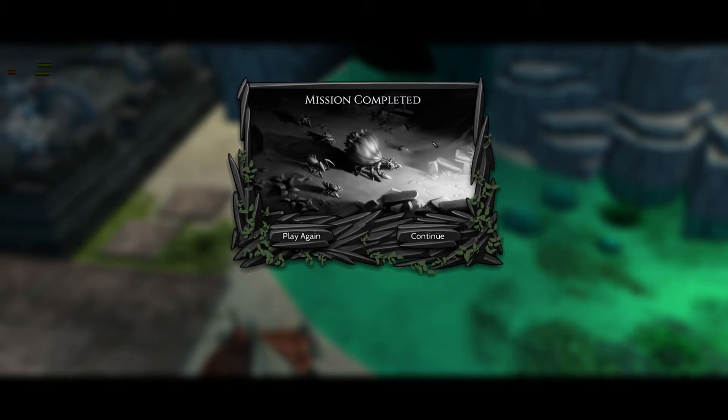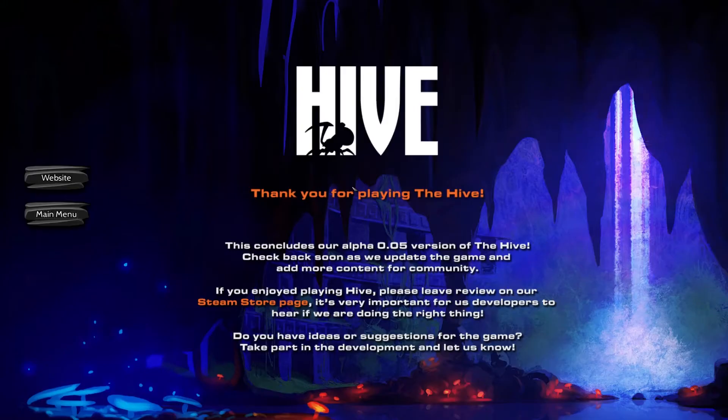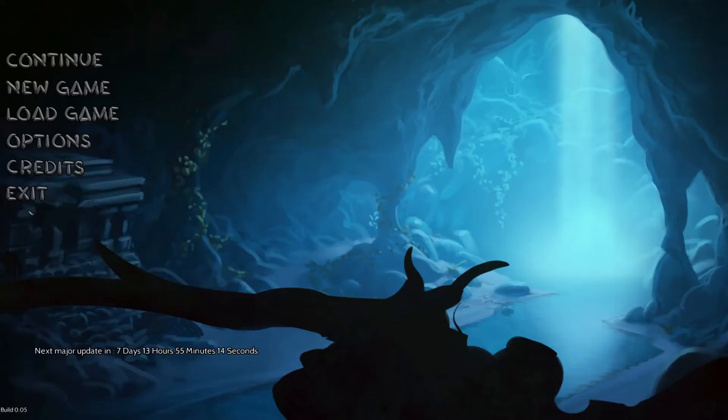I don't think the next update is out yet — I think I have to wait like a week or so before we can do the next level, but I could be wrong. So let's continue just to see. If you want to play The Hive, please leave a review on our Steam store page — it's very important for us developers to hear if we are doing the right thing. Do you have ideas or suggestions for the game? Take part in the development and let us know. So that is The Hive, up through Alpha 0.05 — just the first three levels to start out with. There's still quite a bit to be done — it's very early Alpha. I've got links in the descriptions for the Steam store page for the game.